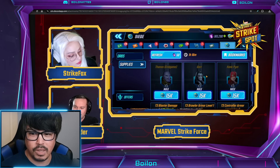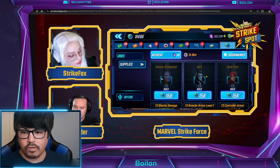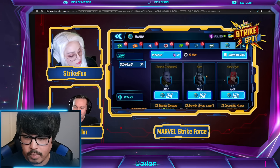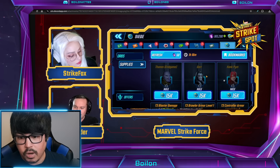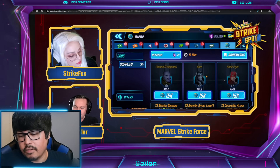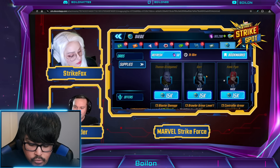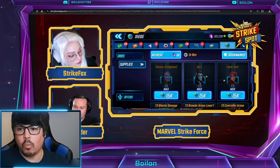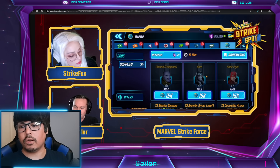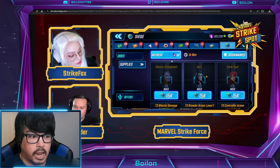They revealed what's going to be available in the Battleworld store. For 15,000 Battleworld currency you can get five shards of Thanos Endgame, Gore, Hank Pym, Black Panther, Shuri, and Gladiator — but there is no Captain Britain. Captain Britain is not going to be in the Battleworld store. Since both teams are required for Shadow King, and Battleworld launches next Monday with the Shadow King trial probably in about three weeks, you might collect three weeks of Battleworld currency but you're definitely not going to get seven stars on all of these characters before the Shadow King trial.